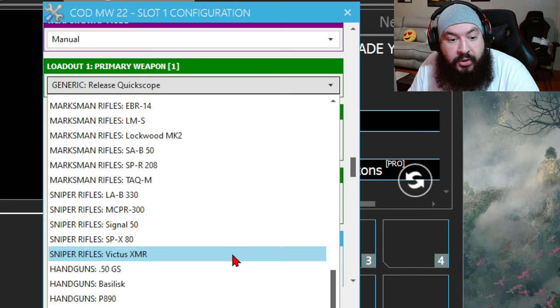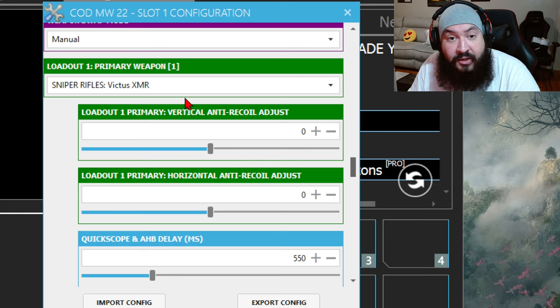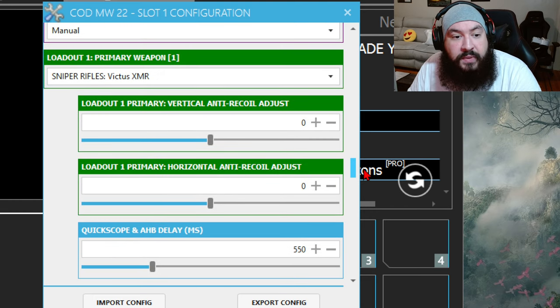You can also set the exact web profile for a specific weapon. For example, the Victus — a sniper rifle in this game — you could set it like this. You'll still have auto hold breath because you already have it up here as a global mod, as well as setting it here as a weapon profile. But you're not going to have quickscope functionality. There's no need to try to use anti-recoil — trust me, it's pointless. You're firing one round at a time with a sniper, so don't even worry about anti-recoil values.